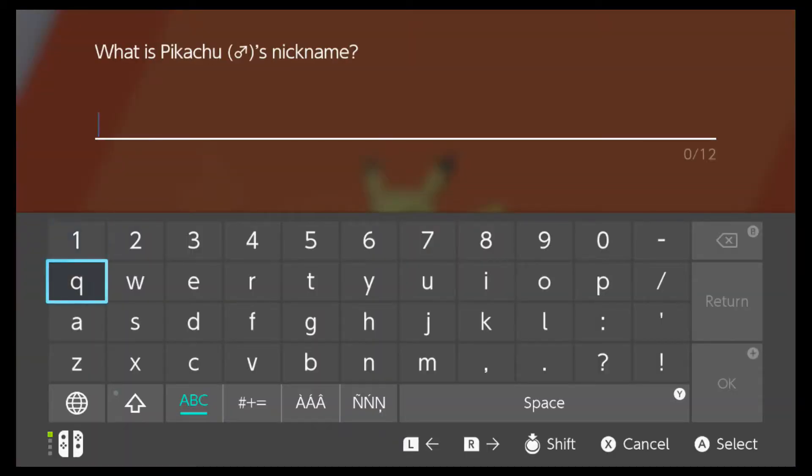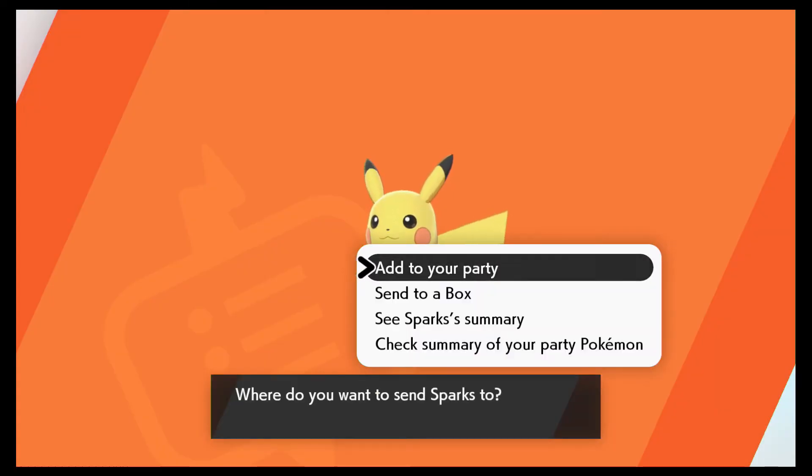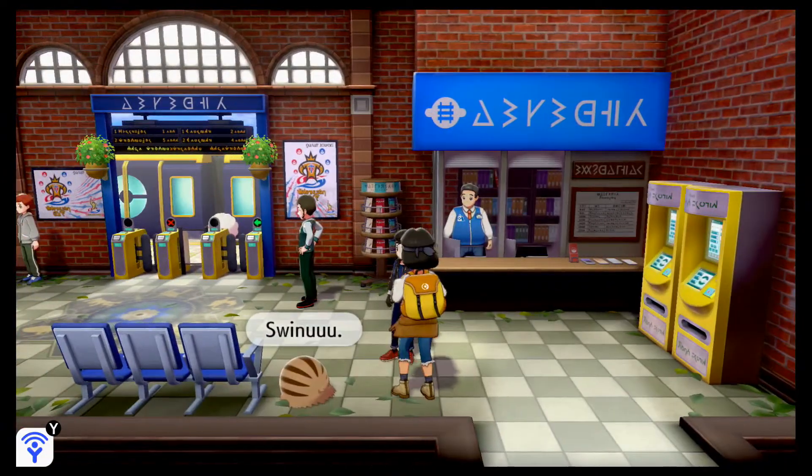I want to nickname them Sparks. I can't remember if it's Spark or Sparks. I'll cut back — give me a few. There was an S in there. Would I like to add it to my party? I would, but I don't have room right now. The Pikachu I received is very special — I should try Dynamaxing it. But there's no PC out here.